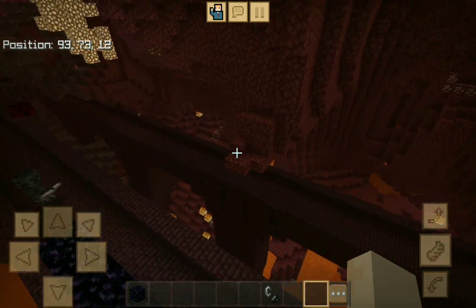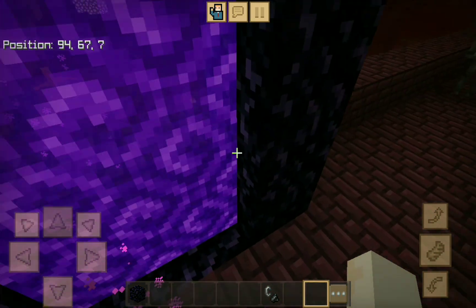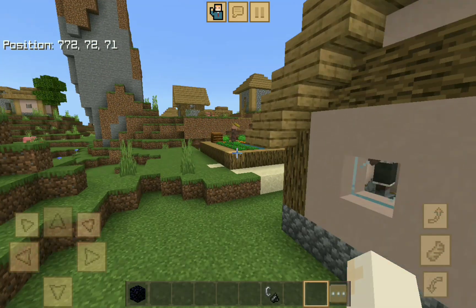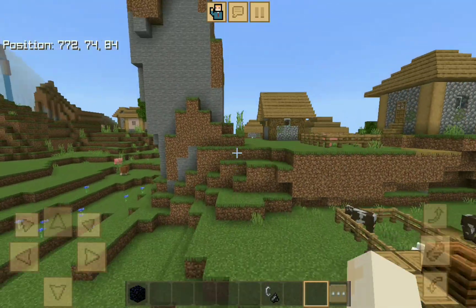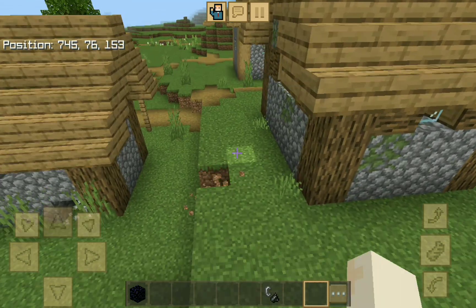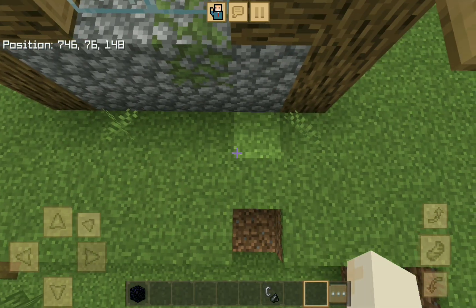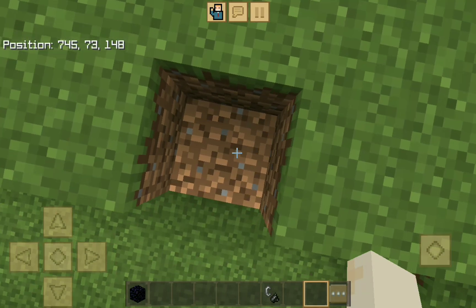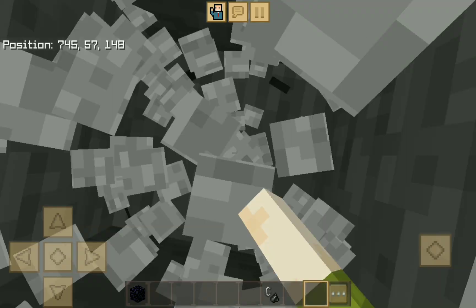After you're done, go out of the Nether. Once you're back in the Overworld, go next to and behind this house, go here two blocks, then break straight down and you will land in the Stronghold.